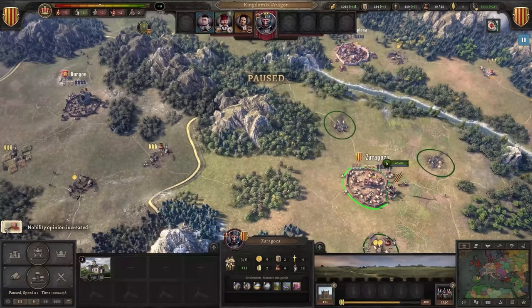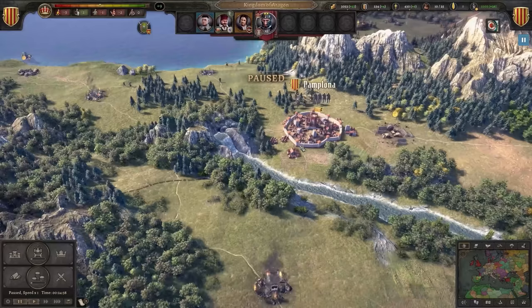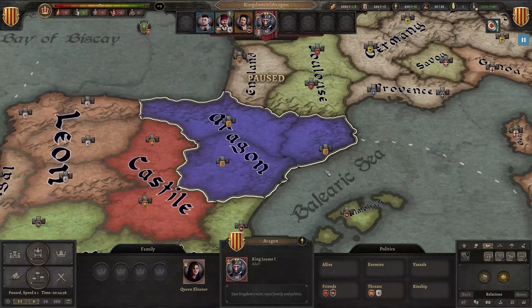One possible takeover of the kingdom — bish bash bosh. War is coming. Home sweet home, Pamplona — that is beautiful. Good job. Look at that, look how big we are. Look at that little country getting bigger.